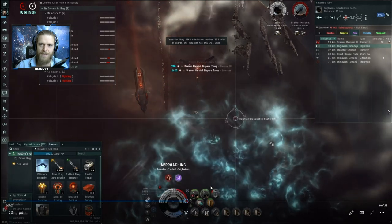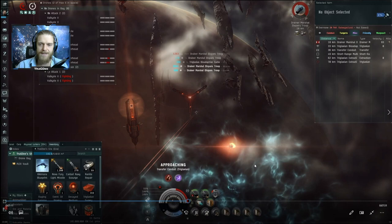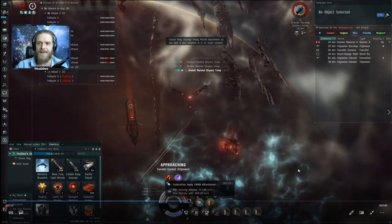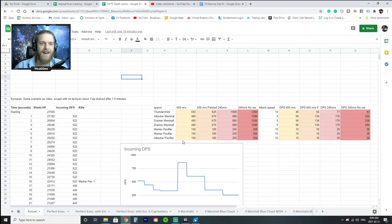The capacitor is still drained and I'm taking a decent amount of damage. My speed is still fairly high because I'm still in the tachyon cloud but I don't have my afterburner going. I get through everything and end up looting. I started blowing up the biocache because my tank can handle just a single Marshal.